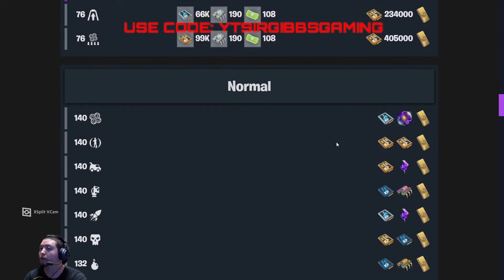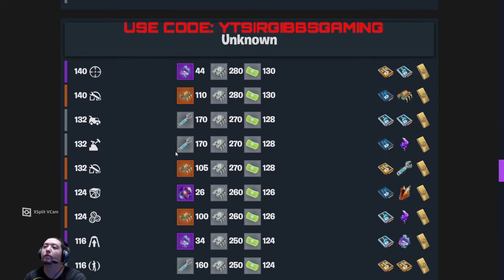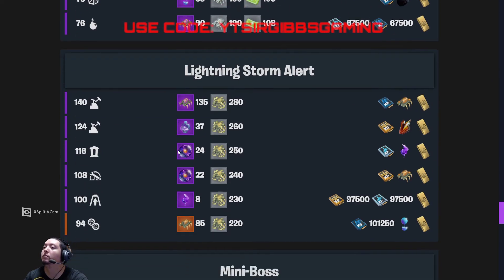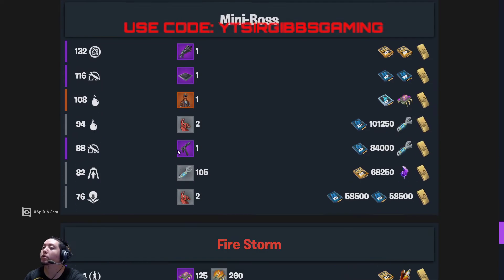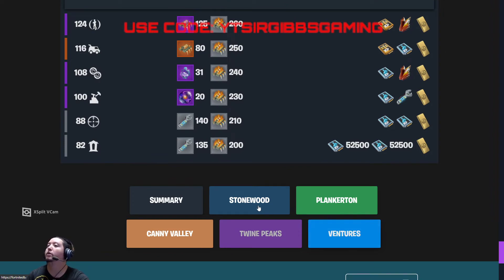We got 140 quad, 140 rescue survivors, 140 build the radar tower, 140 RTL. We have 140 eliminate and collect, 140 repair the shelter, 140 refill the home base. That's it for those missions — on to the Ventures missions.